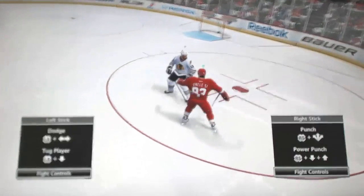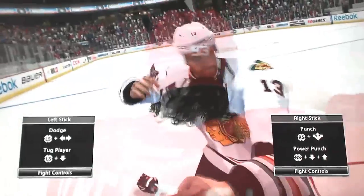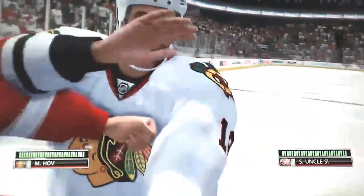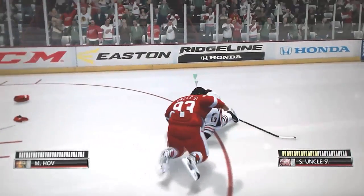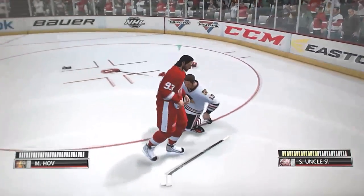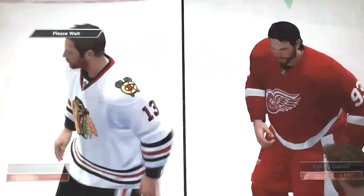Oh yeah, we got Hove and Uncle Si! There we go — they're throwing punches. Two big fights in this game, just going at it — boom, boom, just hammering the guy. Uncle Si looks like he's going to beat this guy down and he does. Uncle Si gets about yellow — halfway good fight, good fight by both these guys.